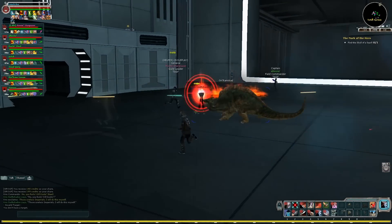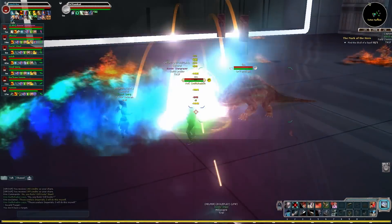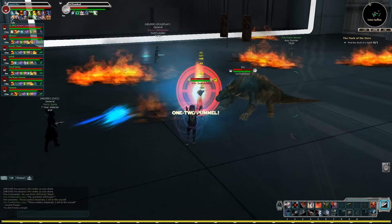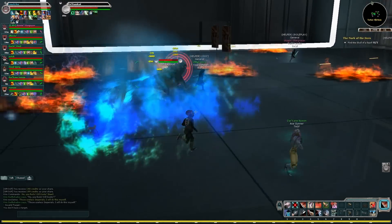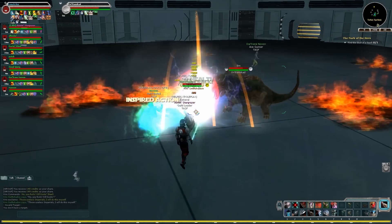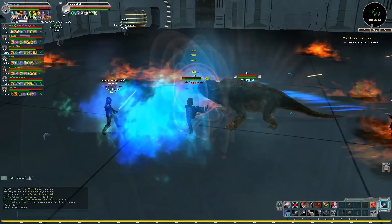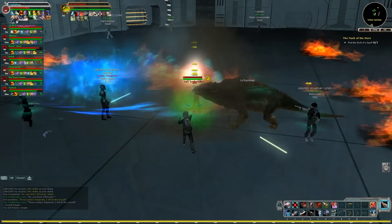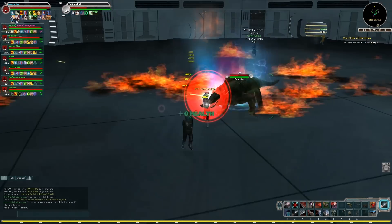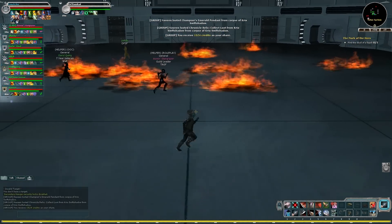If your particle effects are set way low like I normally have them, you wouldn't be able to see that fire — which is kind of dumb. It's like if you're used to playing without particle effects on, you'd just be randomly dying with no idea what's going on. This has the unfortunate side effect that if your computer isn't that great, you're going to have a hard time with these instances. That guy Ori Ramakad looks like he's going to die standing in fire. And that's the end of Crick's Swift Shadow.